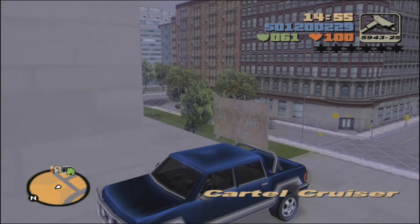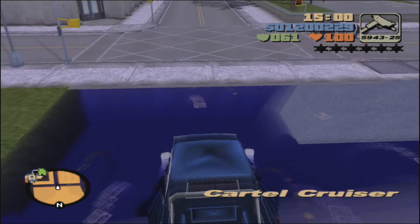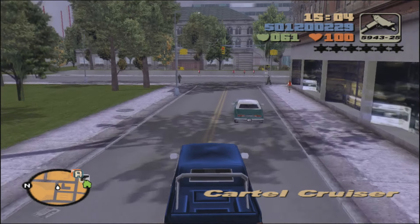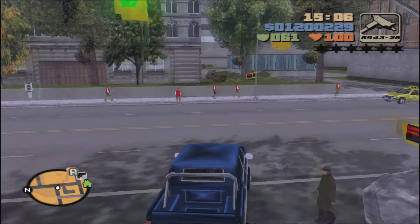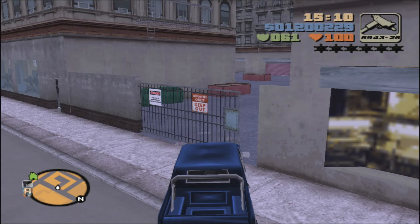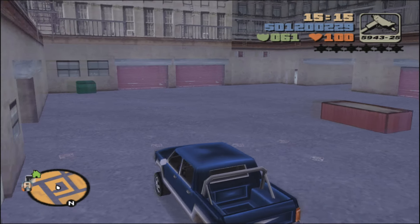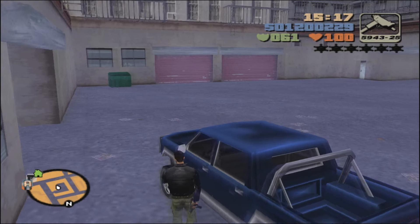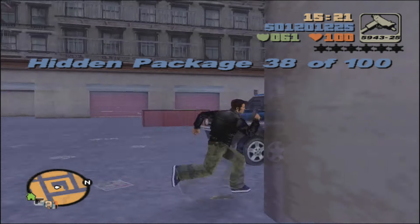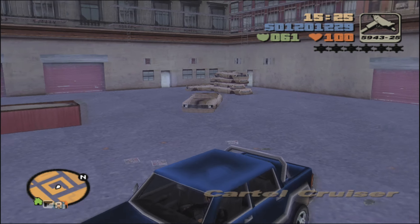Back into the Cartel Cruiser, we're going to head south. This next one we will need the cruiser for. This gate here only opens for the cruiser. Make a sharp turn to the left and in this open garage area will be package number 38. And that is all that is in this little lot — that's all we really need the cruiser for. Just go ahead and keep it and go back out of the lot.